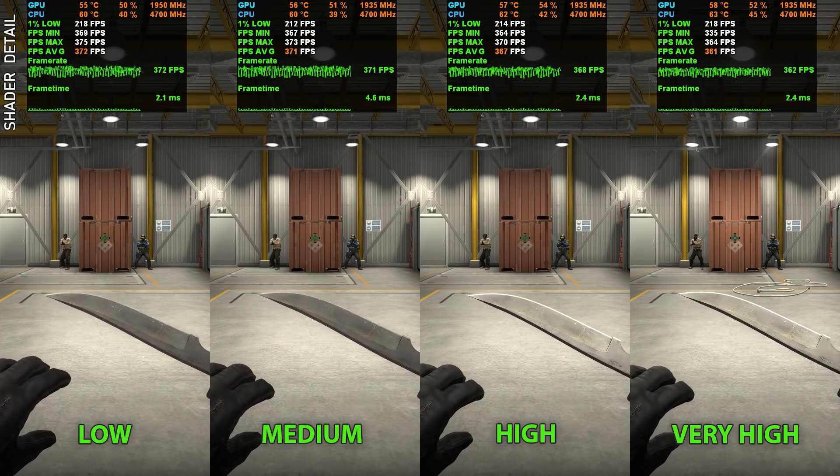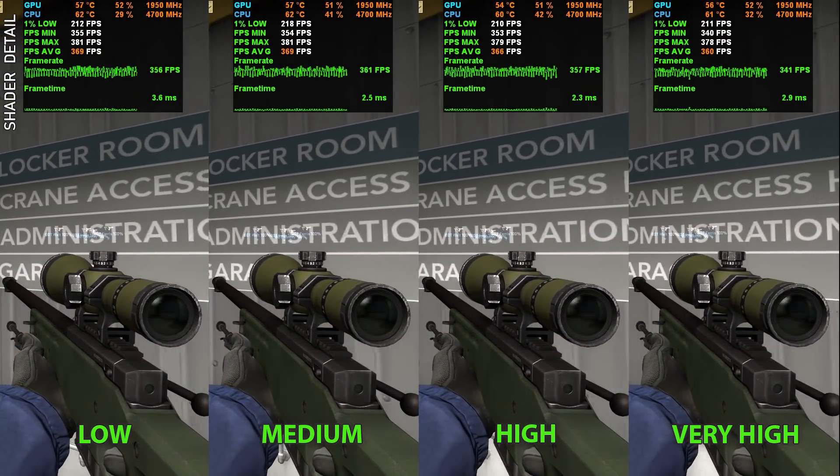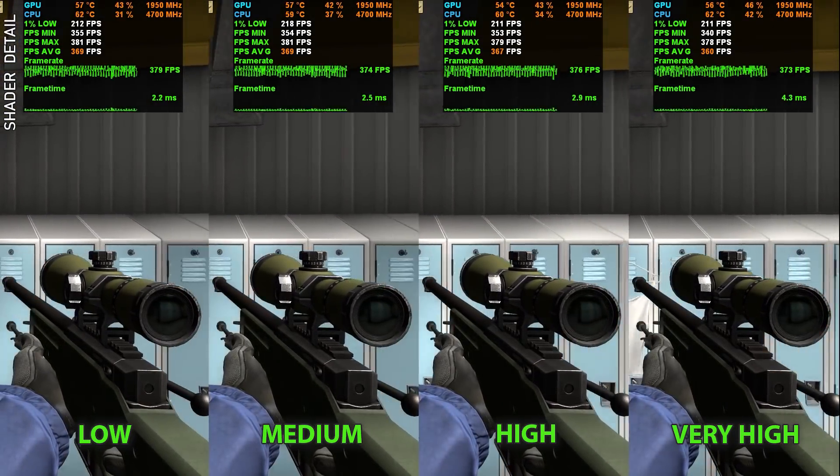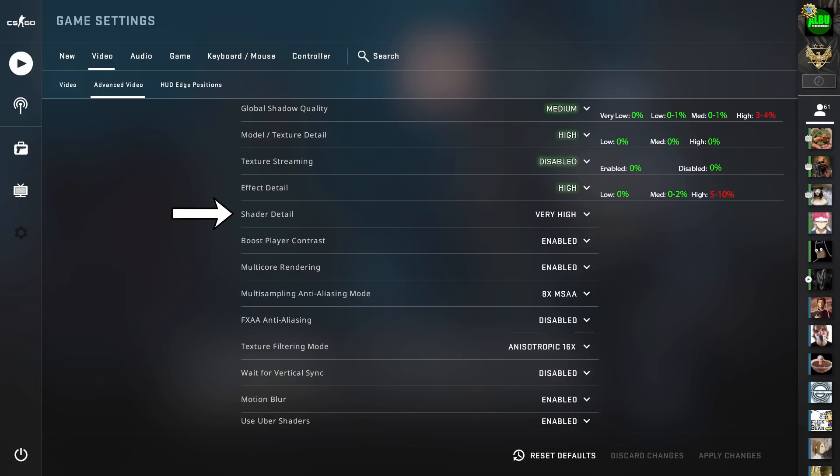Shader details don't affect global illumination — they only affect select indoor light sources. An additional light source lights up the knife, but most indoor lights won't be affected by the improved shader. The fps impact varies depending on the environment and whether there are indoor lights taking advantage of higher detail shader algorithms. The recommendation is high or very high depending on whether you want the additional objects — anything lower and you lose the ability to see through molotovs and incendiaries, which is quite a disadvantage, and the fps impact isn't big.